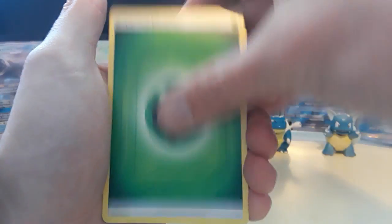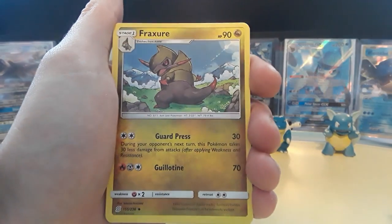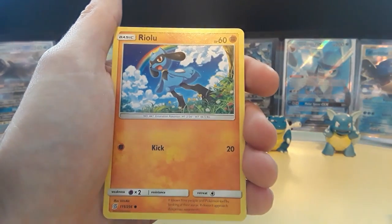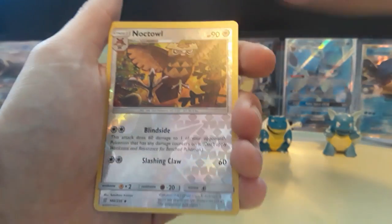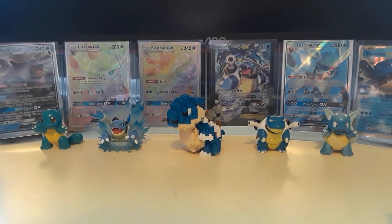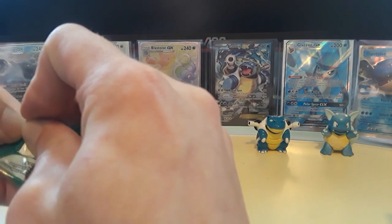So we have a Leaf Energy, Lapras, Relicanth, Fraxure, Bounsweet, Joltik, Salandit the psychic version, Ralts, Meditite, Knockdown for the reverse, and then an Unfezant non-holographic rare card. So we've got two more packs out of this box, but no worries — we still have another box to get into.